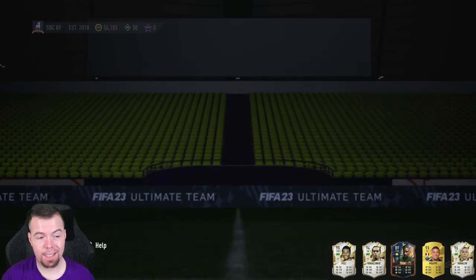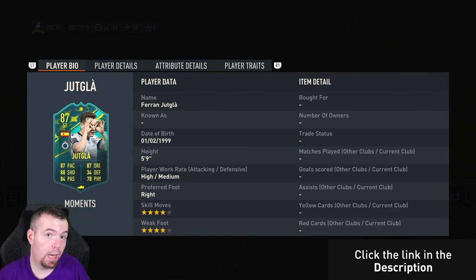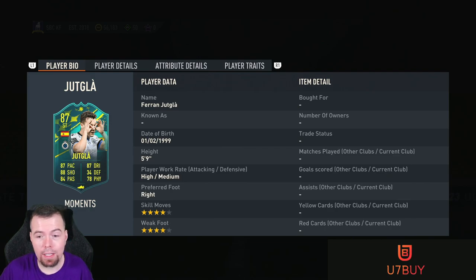At the moment doing this SBC you're looking at 21.4k, which is not bad considering your cheapest 87s are around 21k at the moment. So we have a min-price 87-rated SBC — I rate it from EA, it's not too bad. We love to see SBCs that are around min price.